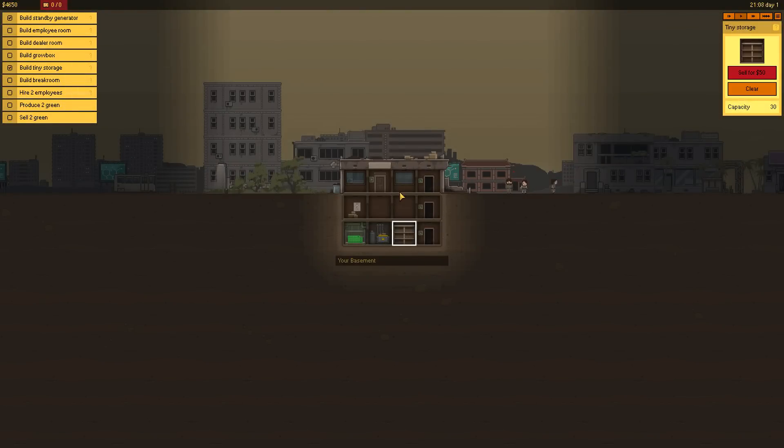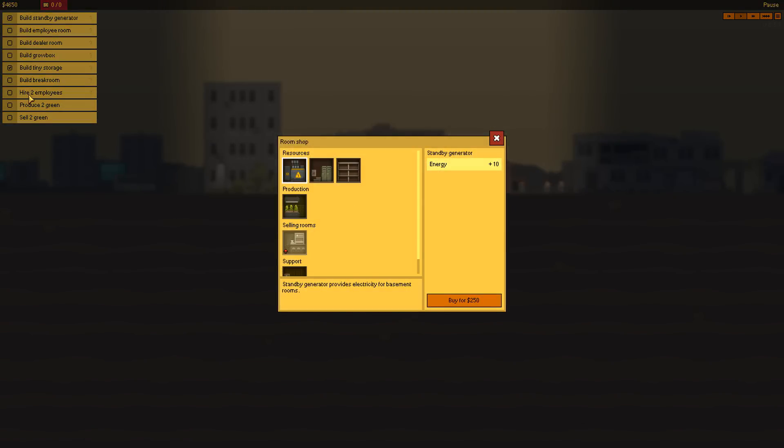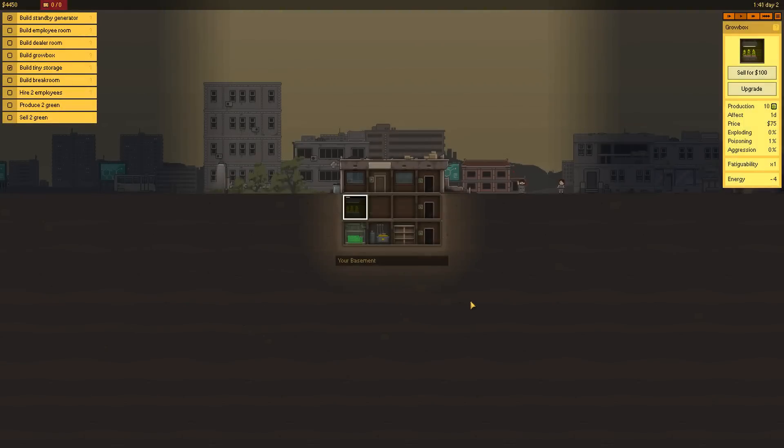We're just gonna go in and hope for the best here. Our whole bottom row is filled. Money storage — okay, so we have our tiny storage by our money storage. I gotta assume that's good. We're gonna build a room here. We have two check marks already. I think over here we should build our grow box — a tiny box for growing green. I wonder what green is. You need to assign a worker to this room and make sure you have a dealer somewhere to sell it. So we need workers, we need dealers. This is a strategy game. We have one grow box — that's all we need right now.